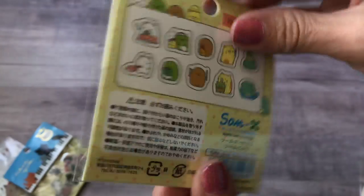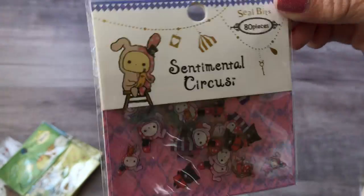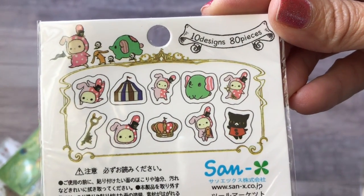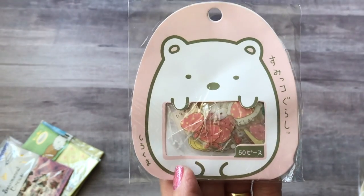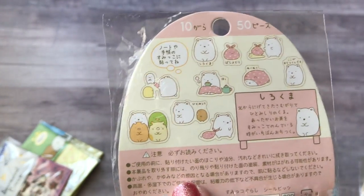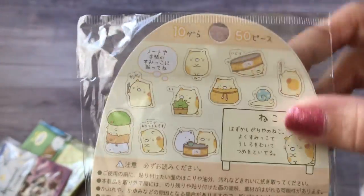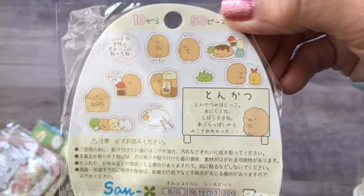I got some Sumiko Gurashi sticker flakes — there's all the patterns you get in there — and then the Sentimental Circus ones. These next ones are repeat buys just because they're so cute. It's the little Sumiko Gurashi — it's got the polar bear and then the cat. These two are my favorite characters.